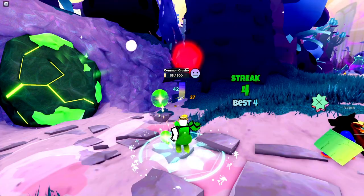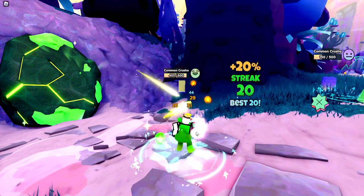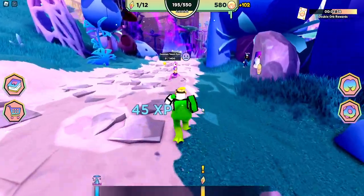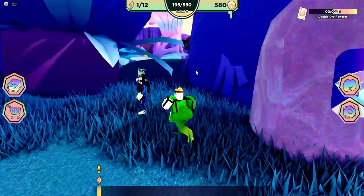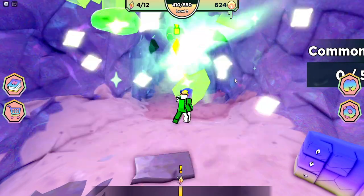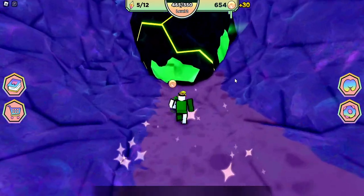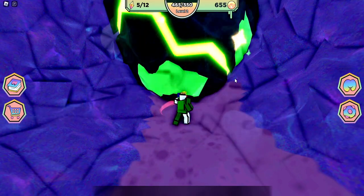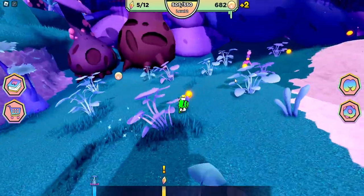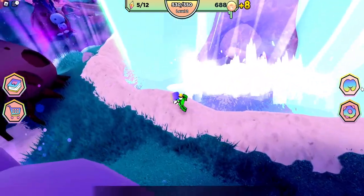There's a Crusho you can get before this green rock - defeat him, get the geode, hatch it, and he has the power to break rocks. I wasn't sure if you needed it, but there's a path next to the Crusho as well. It turns out you do need it - there are crystals in there. So yes, get the Crusho, go back to the shrine, hatch it, and then there's a new area over here with more crystals to pick up along the way.